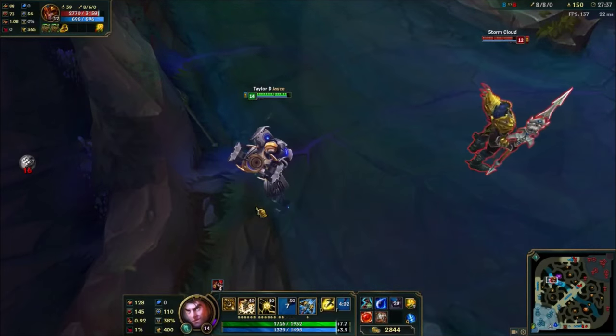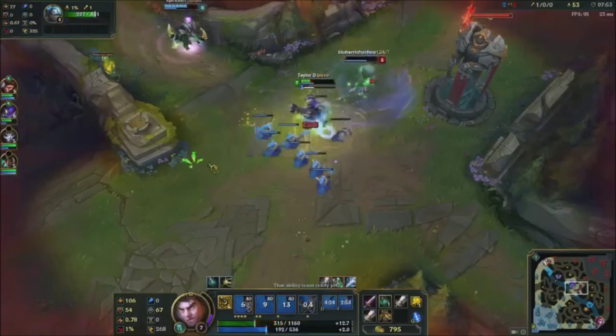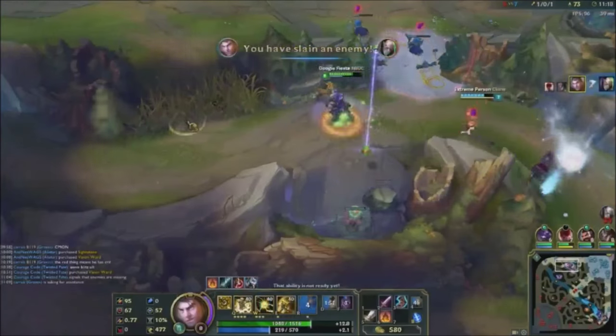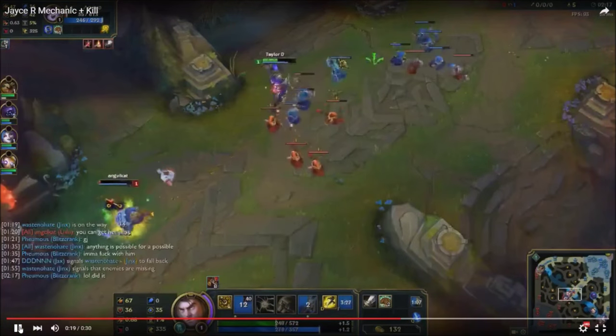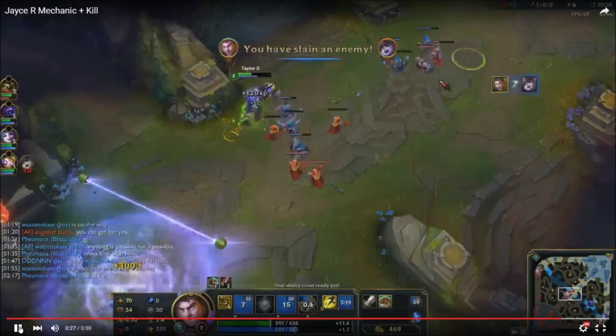You can get an auto attack off during your E knockback animation. If you auto attack immediately after switching to hammer stance, you can get a melee attack from long range, procing your passive bonus damage. That is what it looks like when you cancel your auto attack animation into your Q — we'll go into animation cancelling next. Animation cancelling is when you use a skill, movement command, item active, or other technique to end an animation early in order to use another skill or movement command before you would be able to otherwise.